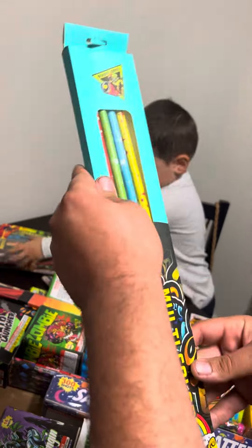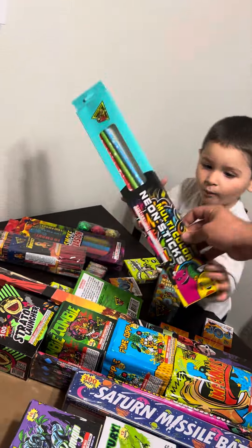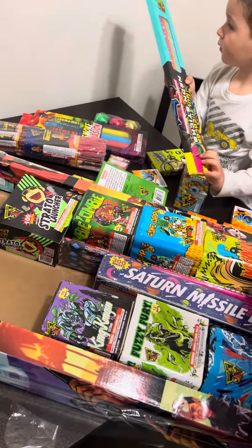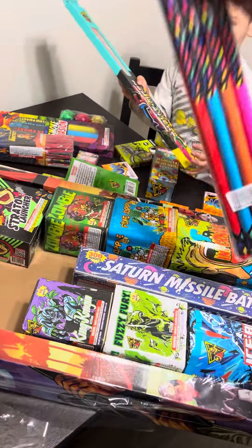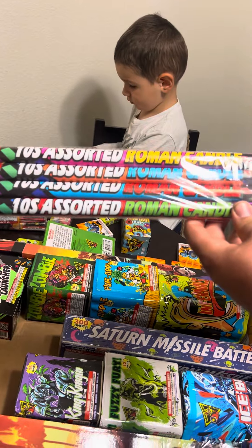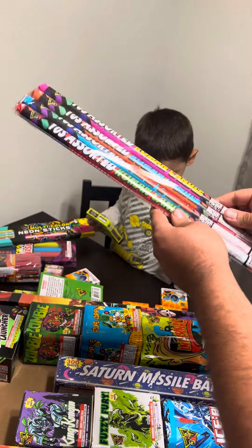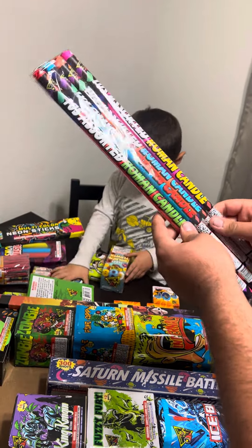Multicolor neon sticks — they're like the jumbo sparklers. That's pretty cool. This assortment's pretty badass. This is one of the best assortments I've had in a long time. 10-shot assorted Roman candle. I don't know if these actually have effects or if they're just color pearl. That's pretty cool, though.